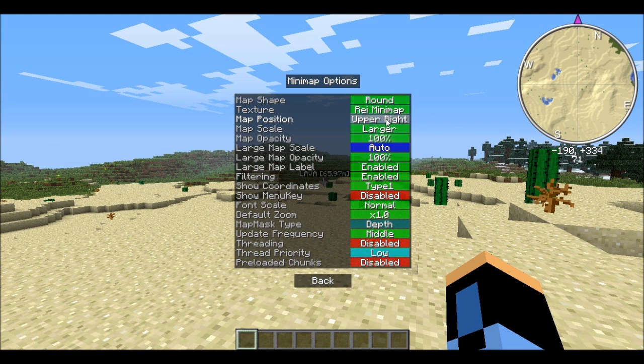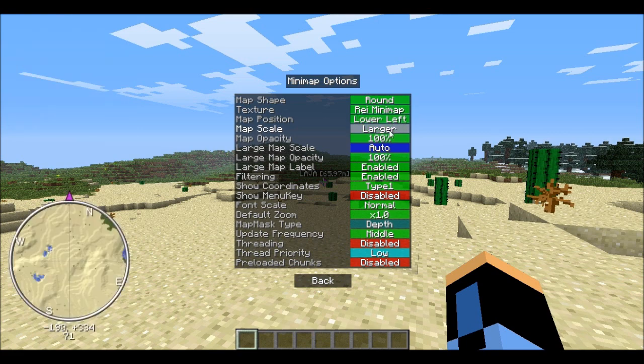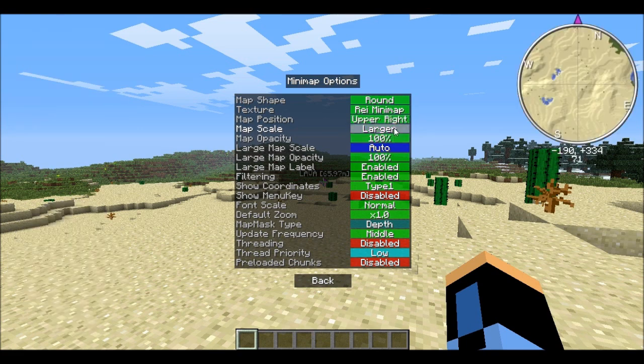Ray's Minimap and Xan Minimap. I like Ray's Minimap because it's better. You can also change the map position — basically what corner it's in: lower right, upper right, upper left, lower left. You can change the map scale too.